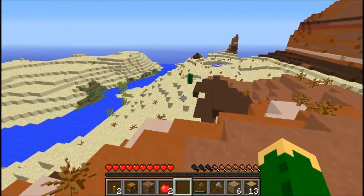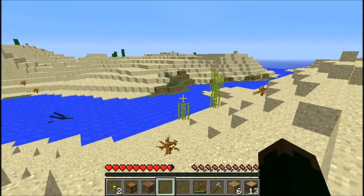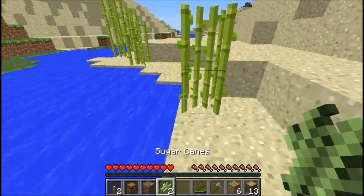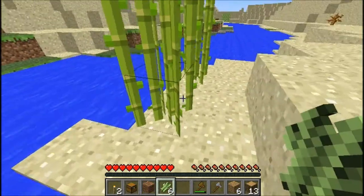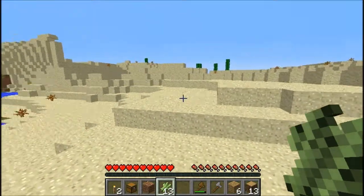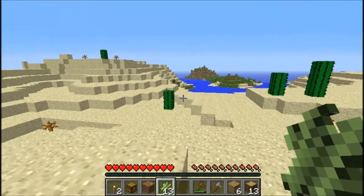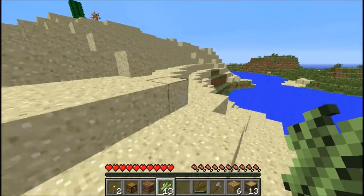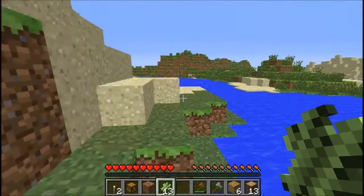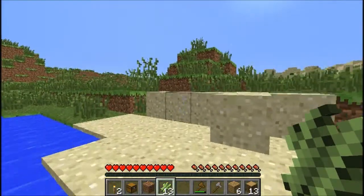Did I go the wrong way? I hope I didn't go the wrong way. F3. No, it should be around here. I'm going to grab some of this because we'll need to make a garden of it eventually. There we go — yes! So we're headed south now. We're going to head north to get back to the mesa. Let's hope that there are some animals over here anyway.